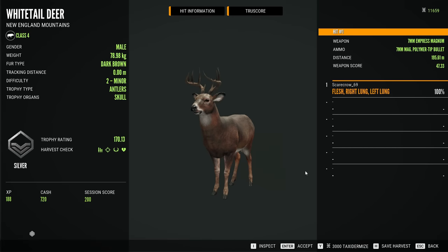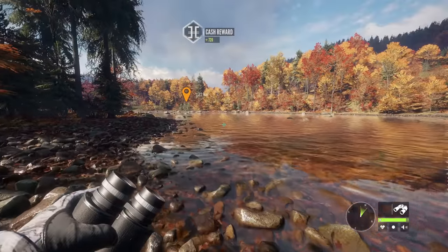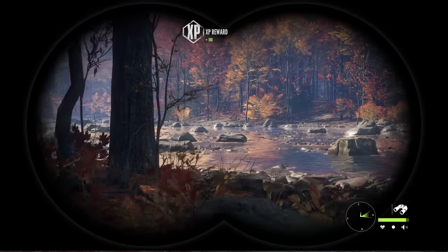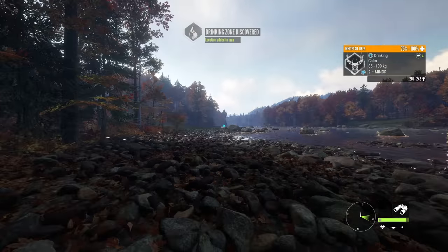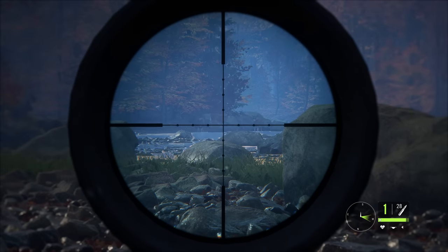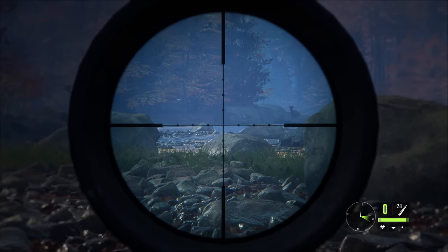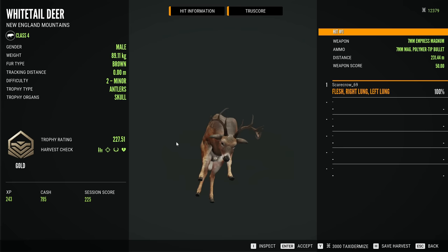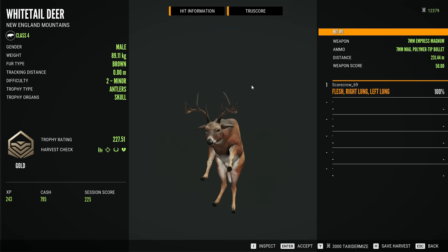Here's our whitetail buck with 170 on the score — I guess this guy wasn't as big as I thought he was. The new way the whitetail deer look has kind of thrown me off in the fact that the antlers get blurry when you're looking at them, making it harder to judge what the buck actually is until I claim it. That's going to take a little bit of time to get used to. We're going to shoot a few more of these as we go to the lookout tower, but that should be a good shot and he did drop on the spot. That's a 227 on the score — actually a pretty good one — 243 XP as well as almost 800 cash.